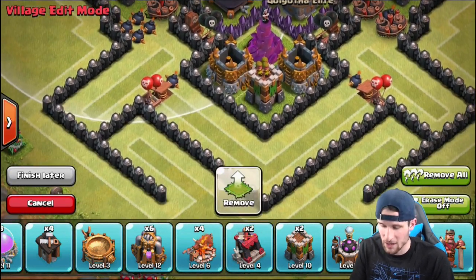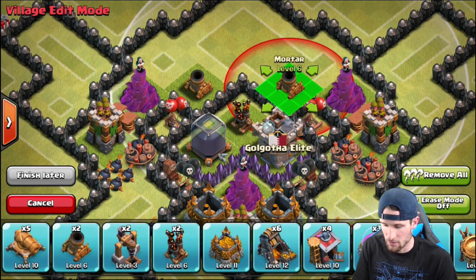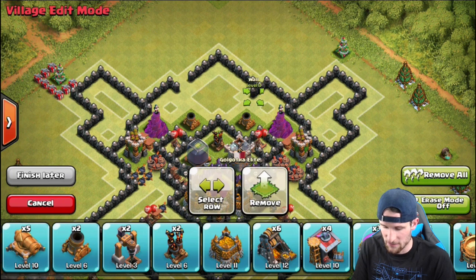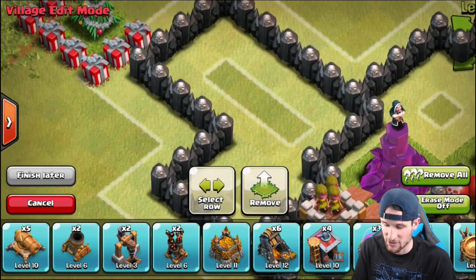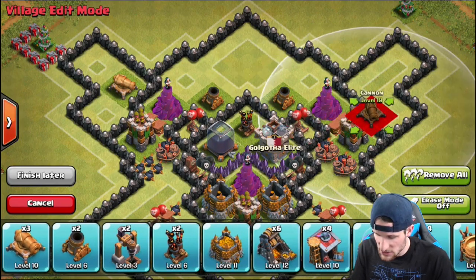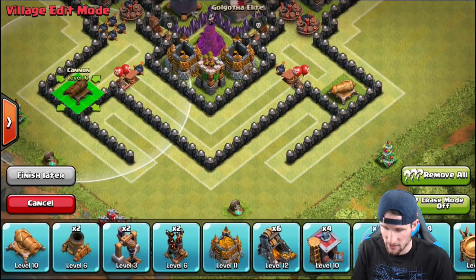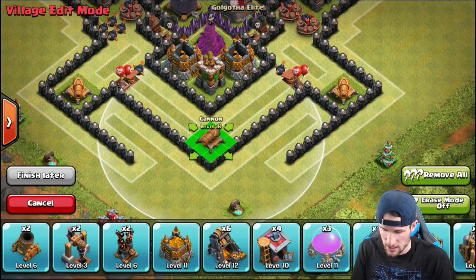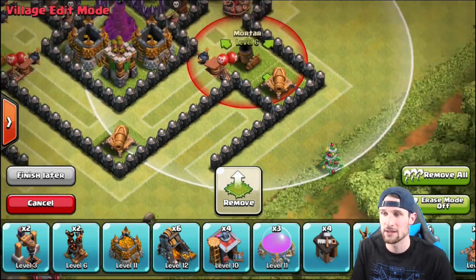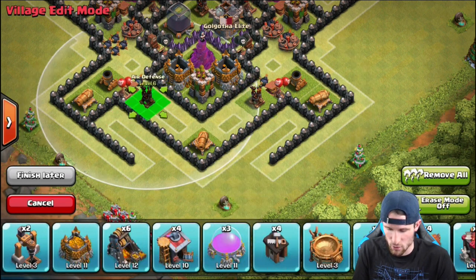Mortars are freaking awesome. We're throwing one mortar here and another one here — you can see they cover all of the base except right out to the edge, which is exactly what we want. We'll throw in the cannons as well — one there, one there, one there. Then we've got more mortars on the other side, and you can see the red line comes right up to the cannon, so anything on that wall can and will be hit by the mortar. That is exactly our plan and goal.